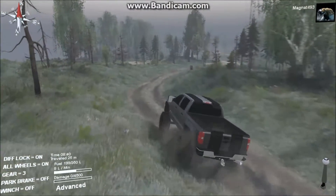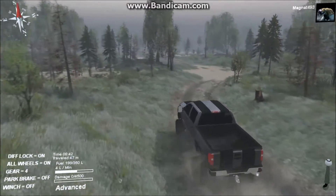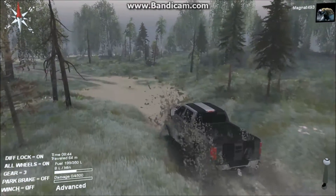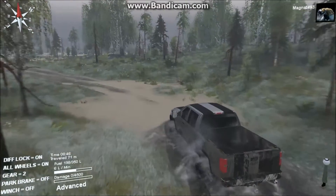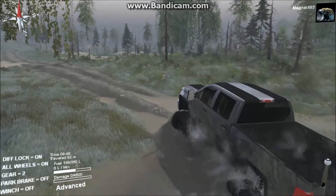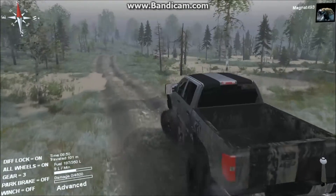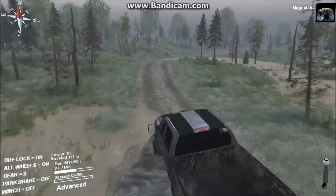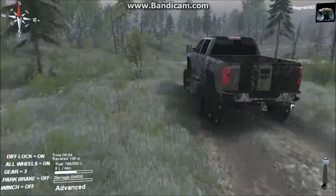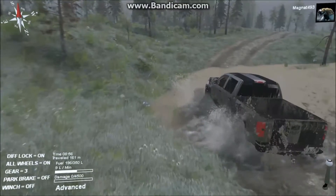We've got 199 liters of fuel, that should get us somewhere. This truck is actually really good at mud — if you're in another truck you'll probably slow down an awful lot, so don't think this mud is shallow. It's just this truck is good at handling mud. Whatever truck you choose may not be as quick, because this mud can slow vehicles down a lot.